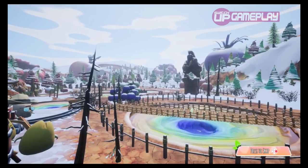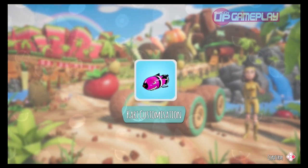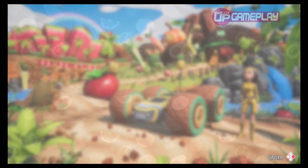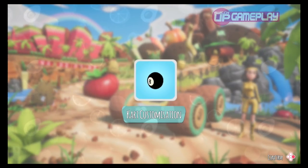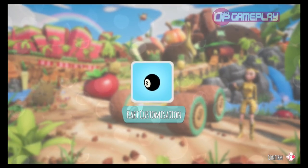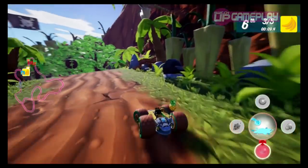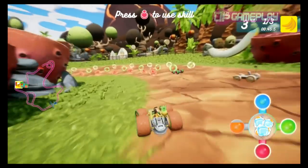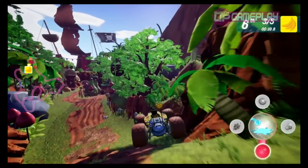Winning a competition will unlock new racers, new islands, and parts to customize your vehicle with. The tracks are all fruit-related and cover a lot of the standard regions that seem to make their way into most games. These include ice and snowy regions, jungles, mountains, villages, and meadows, and these are all included under the headings of the seasons.